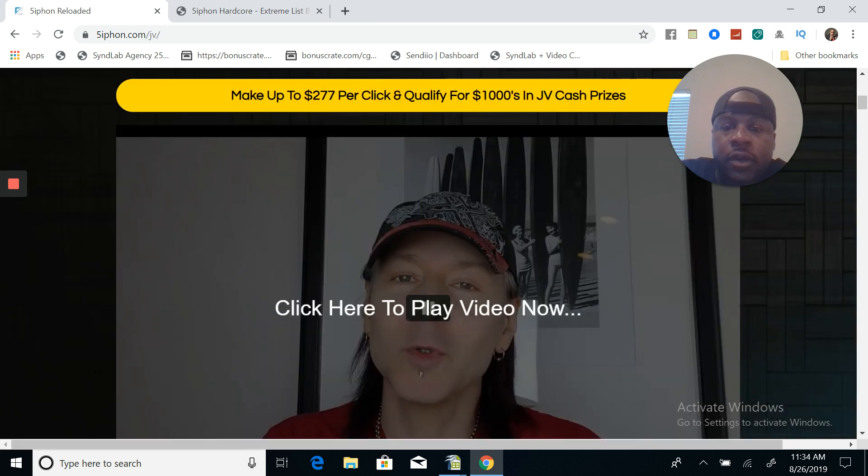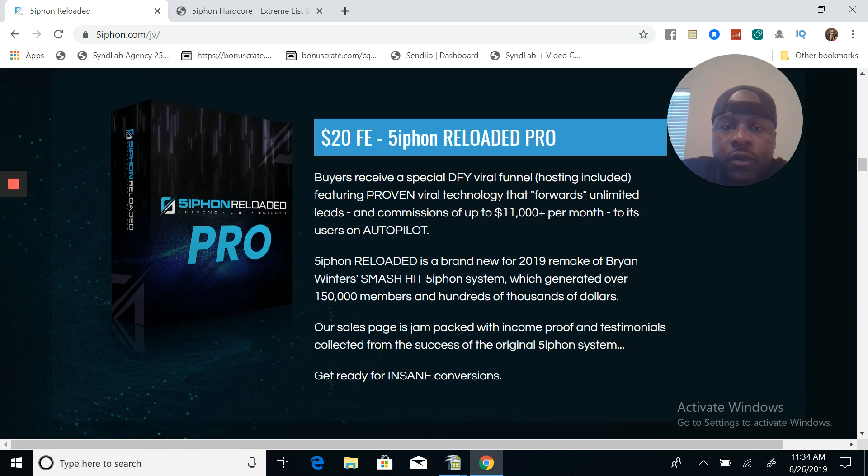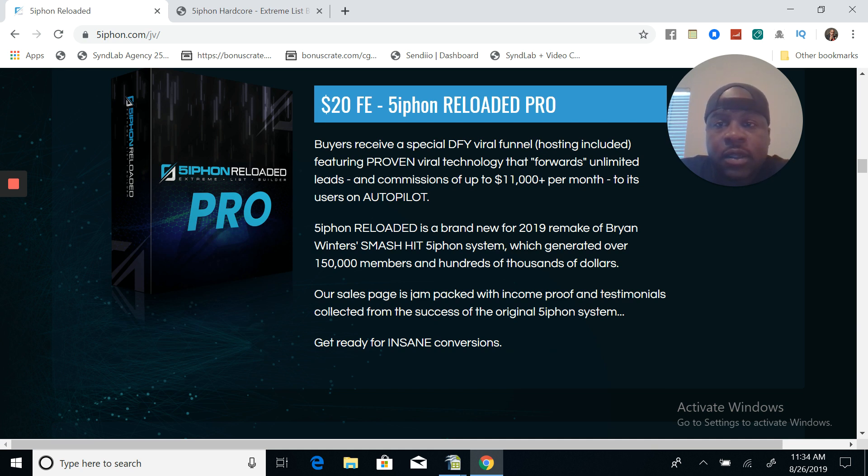So I'm going to scroll up here - got upsells and downsells. Here's the $20 front-end offer, which is the Siphon Reloaded Pro. I have this - I picked this software up. It's not actually a software; it's kind of like a lead capture page system. And with this lead capture page system, it's just not any ordinary lead capture page system - it allows you to basically build your email list. A lot of internet marketers online have huge email lists.